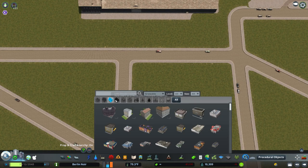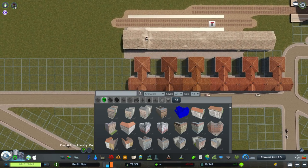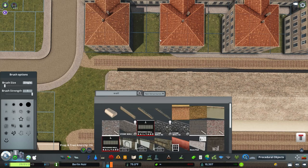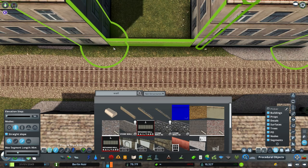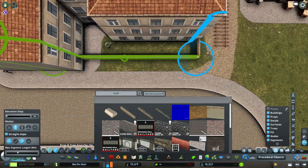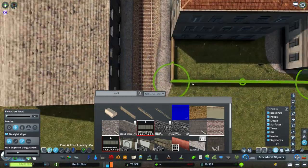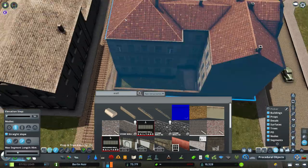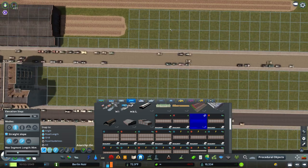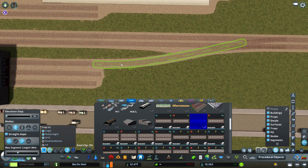Continuing with the station — the real train station that existed back then, in 1929, would have been more than just the four-platform thing I built. That was more or less where it started out, but of course it expanded greatly since it was originally built in 1838, so about 90 years of plenty of expansion.